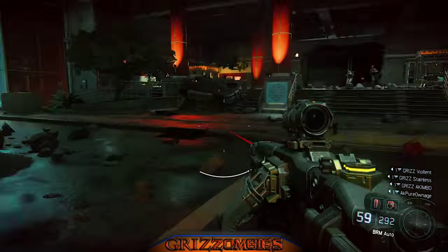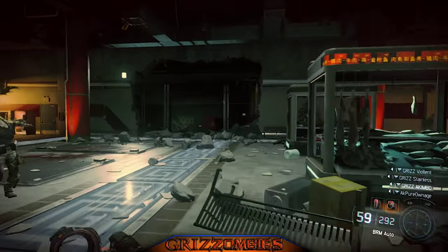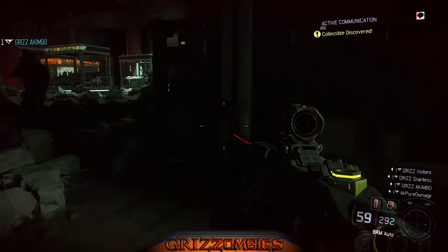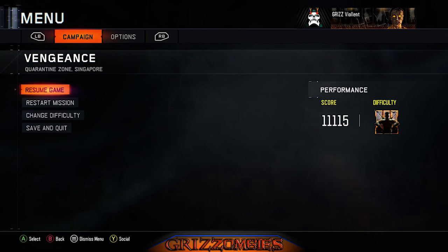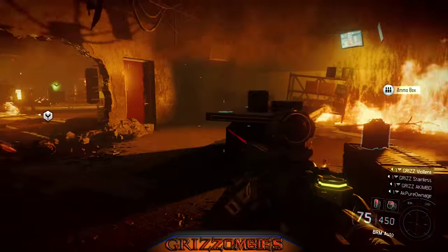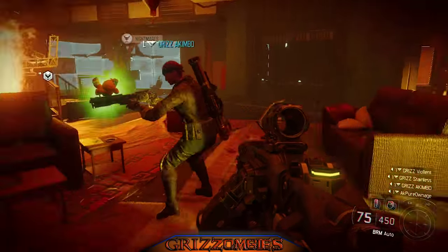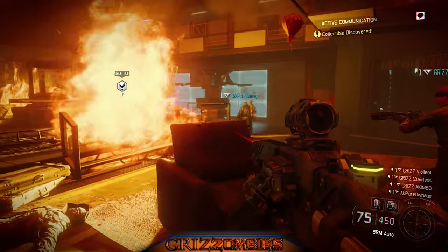Same mission — right after you beat the big boss, come inside the middle area that's opened up and directly on your left you're gonna see your next teddy bear. Back in Singapore — you're going to enter the firehouse where we save that character, and by the couches is going to be our next location. Pick that up and move on.